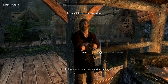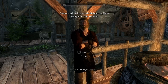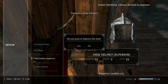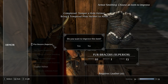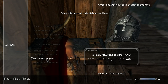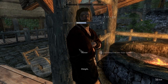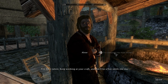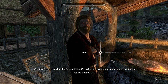He wants to hire me as his assistant at the forge. Thanks. Let's improve the fit — take this leather to the workbench over there. Alright, I might as well improve these while I'm here. I've tempered it. He says I have talent and to keep working at my craft, and I'll be a fine smith one day. He says to keep the dagger and helmet, and maybe I'll remember him when I'm making Skyforged Steel.